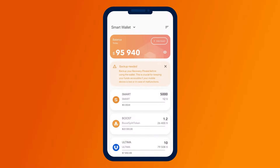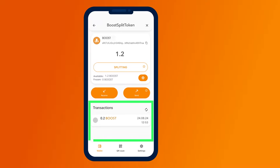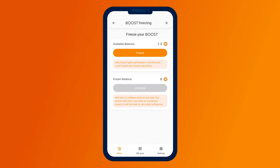Open your wallet and select the Booster Split token. A screen will open with detailed information about your balance and transaction history. To participate in splitting, you first need to freeze the Booster Split tokens. Click on the freeze icon. On the screen that opens, you will see your available balance for freezing and the total number of frozen tokens.